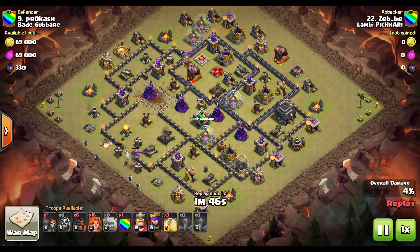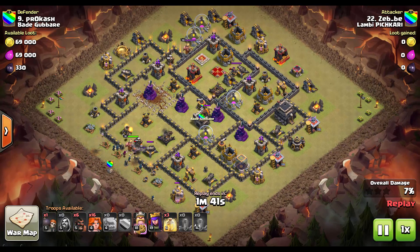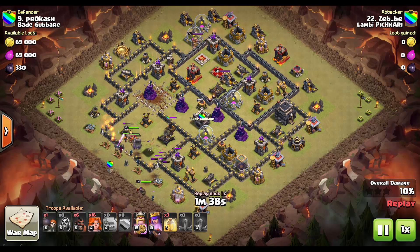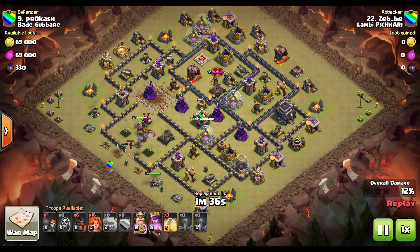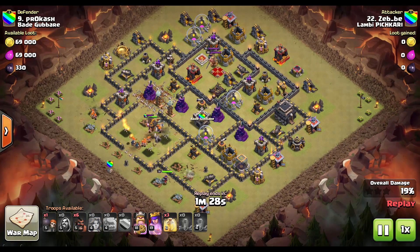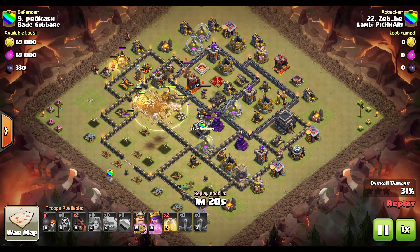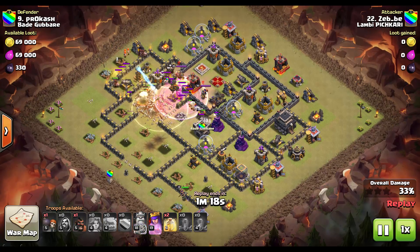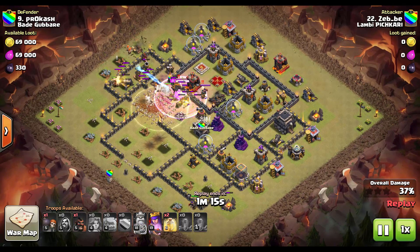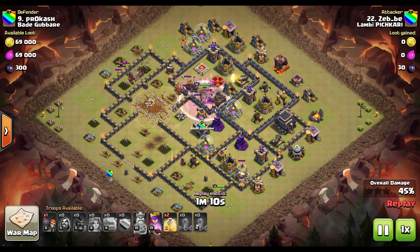He's using a bit different combination on this one because there's a lava hound in the clan castle. He decided not to bring poison spells because they're totally useless against a lava hound, and instead brought four earthquake spells and only three heal spells. Notice on the left that five of the valks are going outside the base due to bad funneling, so he's gonna try to save the situation with a couple of hogs.